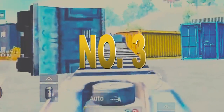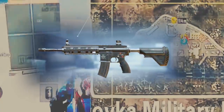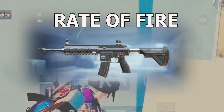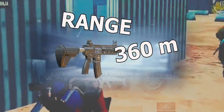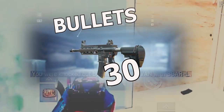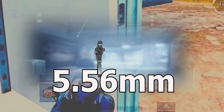Now number three: M416. M416 is available in all the maps. Its base damage is 41. The rate of fire of this gun is 0.086 second. Its range is 360 meters. It can only have 30 bullets without any mag. It requires 5.56mm bullets. The reload duration